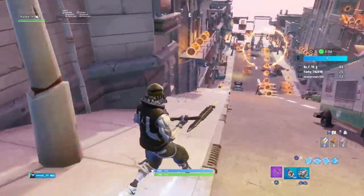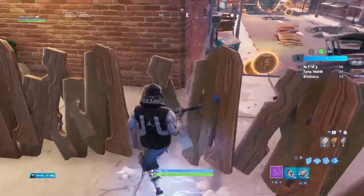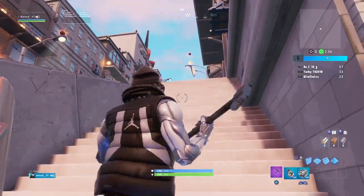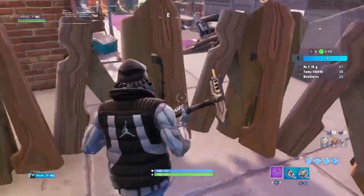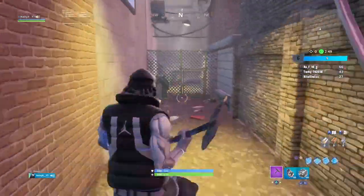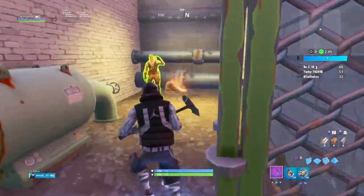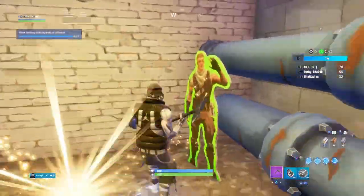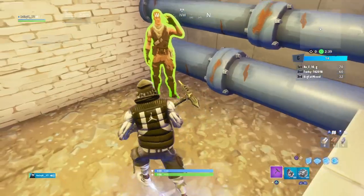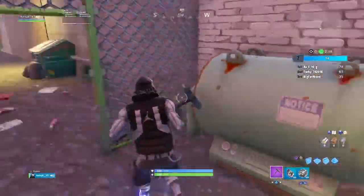Stay to the left because you'll see a place with lots of fences, and this is where you want to take the turn. When you get here at the fences, come down these stairs and then come through these fences. At the very bottom of this alleyway, you'll see that Jonesy will be behind these fences. This is the location.